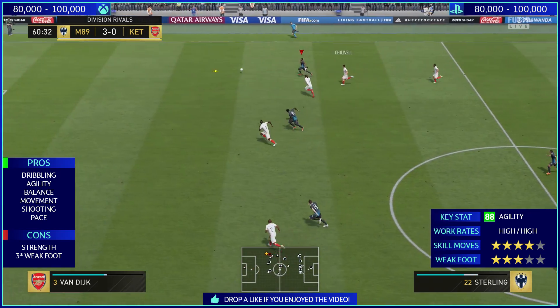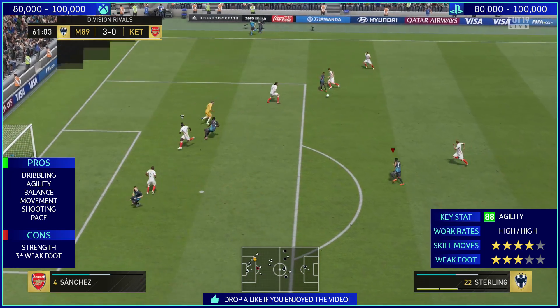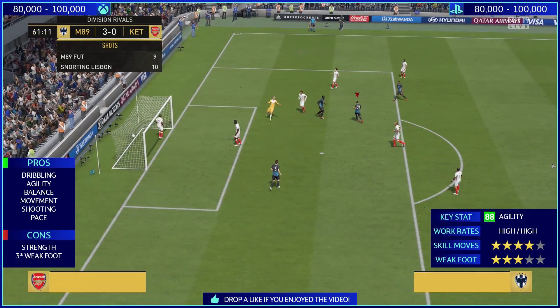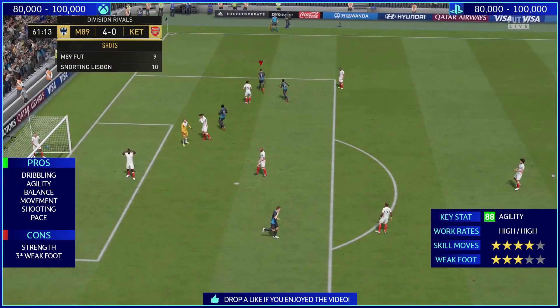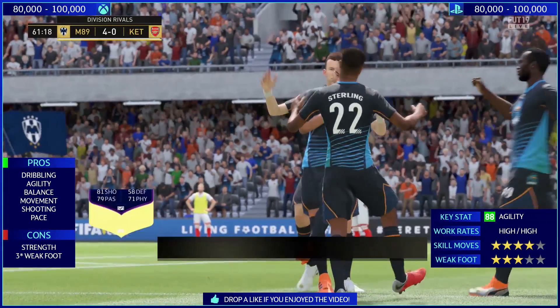You see Raheem Sterling burst down the right-hand side. He's freed up at this stage, going to cut it back. The keeper's on his way out — and that's a precise finish. Normally they go straight for the centre-back and it's on the line, but that's a great finish from Jesse Lingard. So he is capable of scoring a lot of goals.